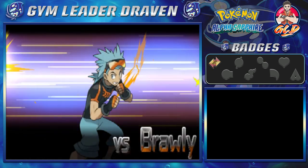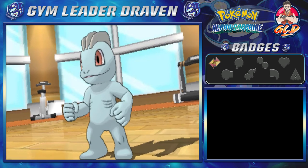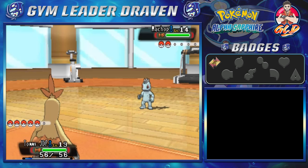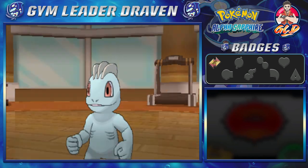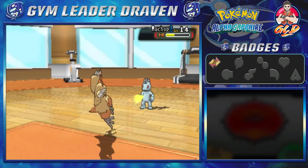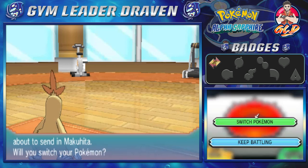Here we are taking on Brawly, the Dewford City gym leader. He comes out with Machop first. Remember: fighting-type Pokémon are super strong physically, but very weak against psychic and flying types. So here we go — Peck attack for the win! Just like that, Machop has been defeated.